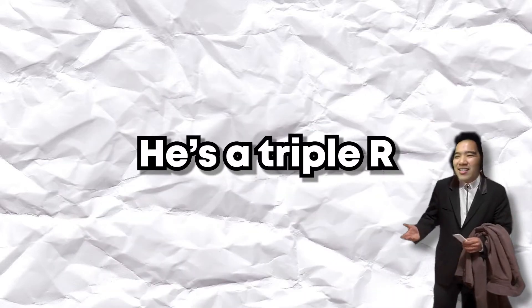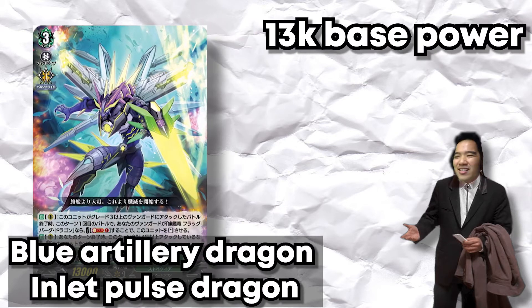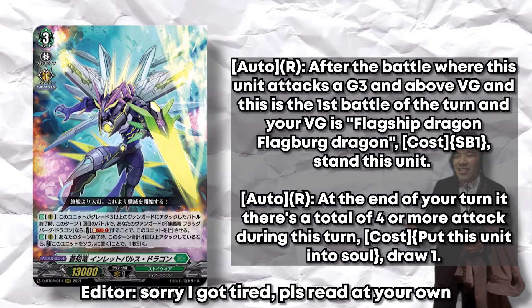Sorry, I'm not the expert — I've only been concentrating on premium for a long time. The next card is a Grade 3, the Triple R for Flatberg. His name is Blue Artillery Dragon Inlet Pulse Dragon. Stringy base, no shield — as expected from a Grade 3. His skill: in the battle where this unit attacks a Grade 3 and above vanguard, if this is the first battle of the turn and your vanguard is Flatberg, you soul blast one and stand this unit.